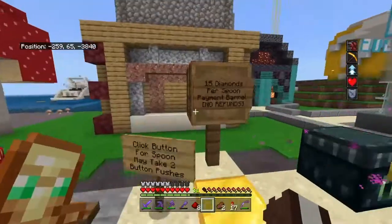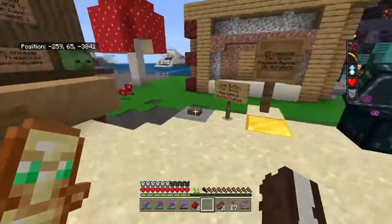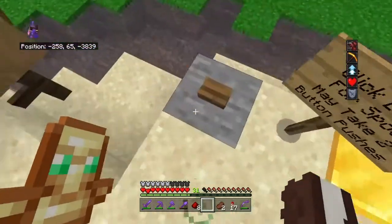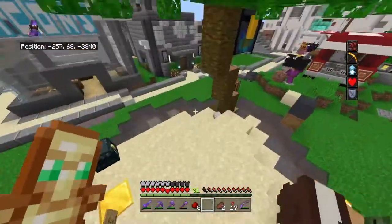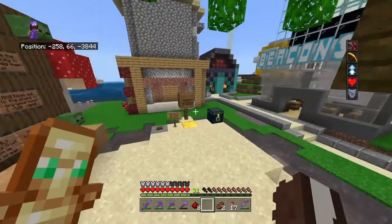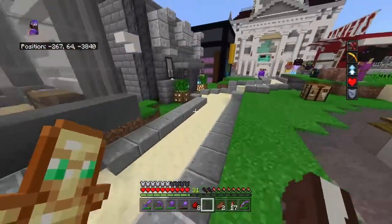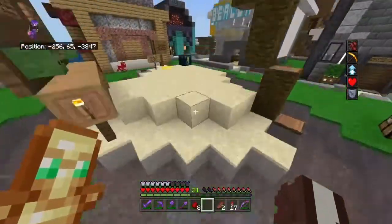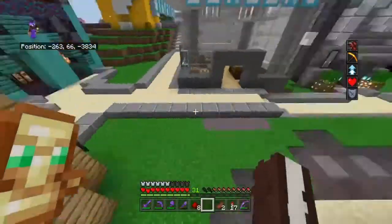Right here is where you're going to be able to buy — you put your payment in the barrel. I've put an ender chest here too. The redstone is a bit wonky and it may take two button presses sometimes, sometimes one — it depends how the redstone's wanting to behave. It's a bit random, kind of stupid, but I'm too lazy to fix it right now.